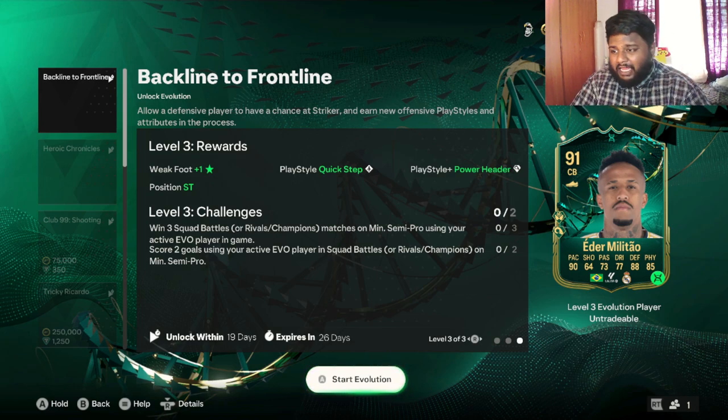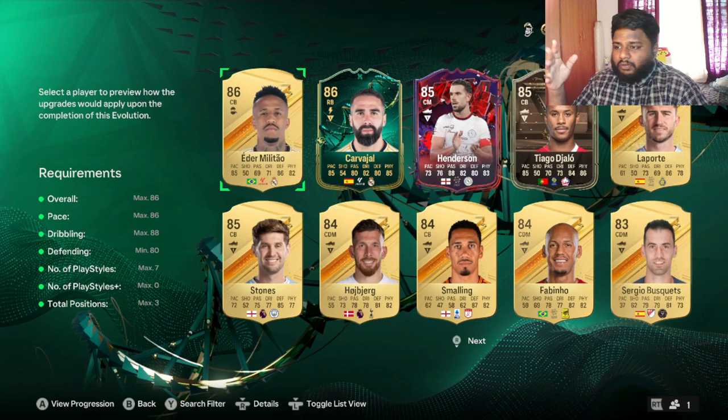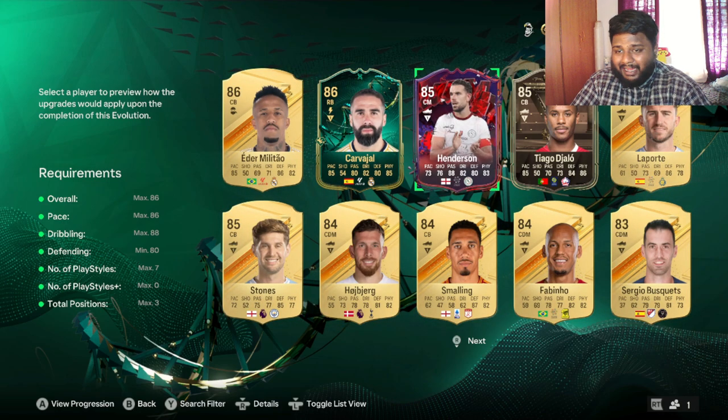For level three you have to win three squad battles and score two more goals with the evo player. I would suggest going for an 86-rated player to get the maximum overall out of them. The requirements are: max 86 overall, max 86 pace, max 88 dribbling, and minimum 80 defending. This means you can use center backs or even some center midfielders with decent defending — for instance, Henderson has 80 defense so you can use him as well.